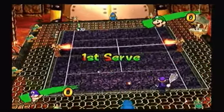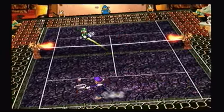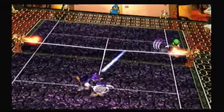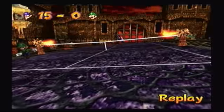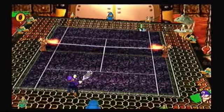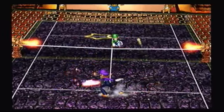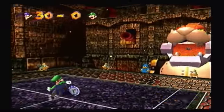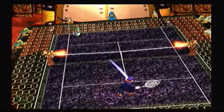The gimmick of the Bowser Castle Court is very simple. The court is being held over a pool of lava, and the court will tilt as the match goes on. It can throw you off if you're not careful. Luigi, if you're going to keep playing the net like that, I'm going to keep doing the lob shot. I learned from the Star Cup match.